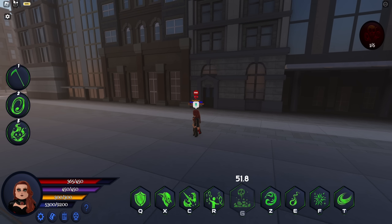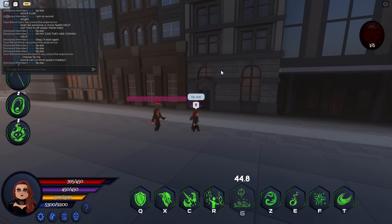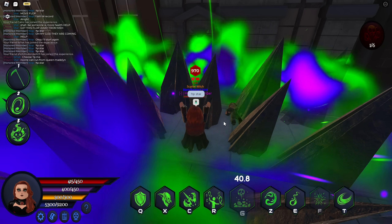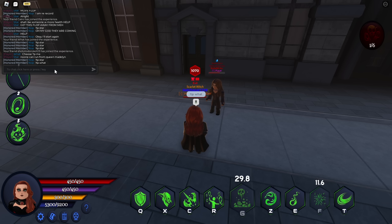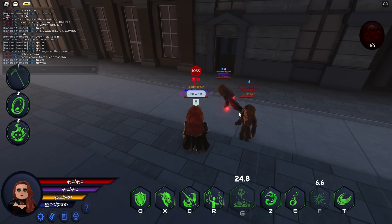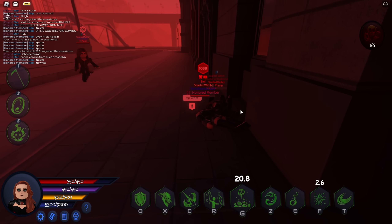The next ability, which you've seen me use in that dimension, is TP Star. The next one is F, which does take at least 50 damage, which is quite a lot. So those are her abilities, and she also has some spells and a passive.